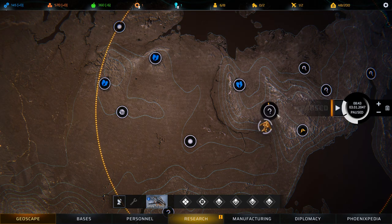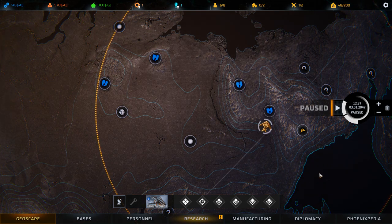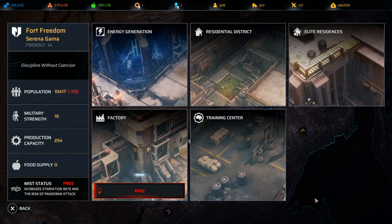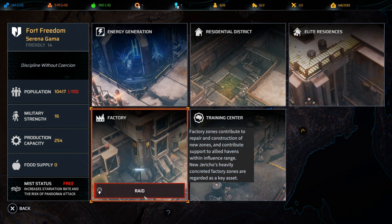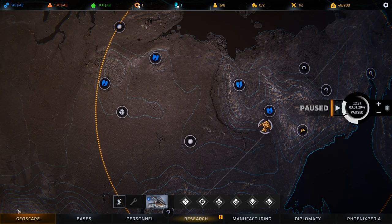Havens — places of refuge for humanity. These can be independent or belong to one of the game's three main factions. Depending on a Haven's attitude towards the Phoenix project, they may have resources to trade or new recruits available to hire. You can also initiate a variety of raid missions on Havens to sabotage or steal from them, though this will carry a diplomatic penalty with that faction.